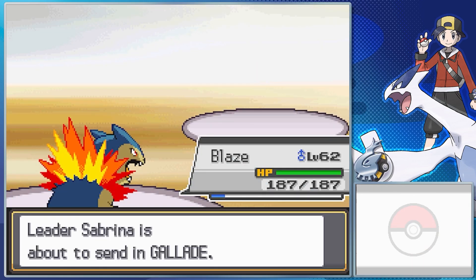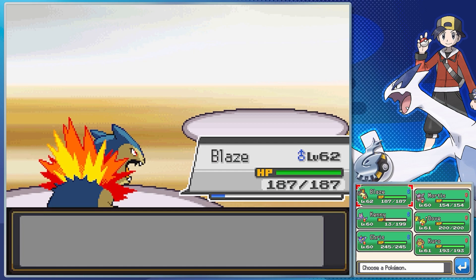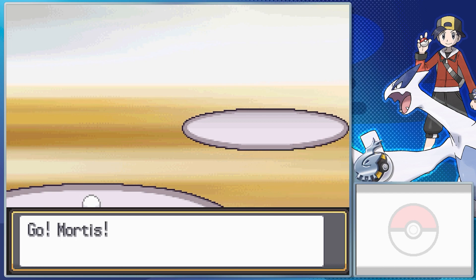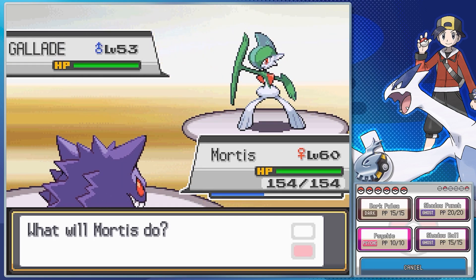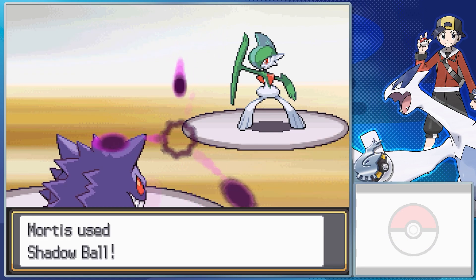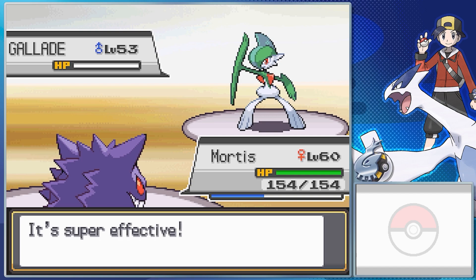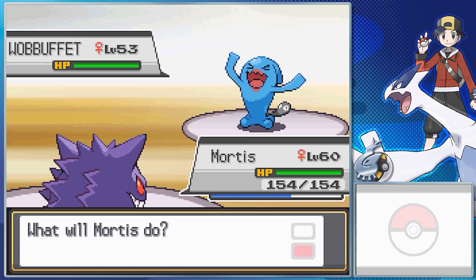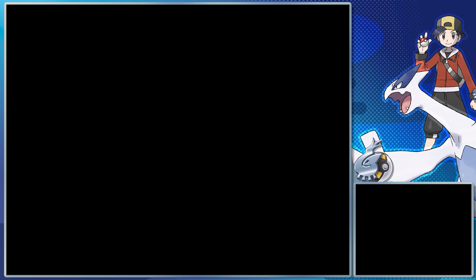Jinx has Forewarn, Psychic, Focus Blast, Blizzard, and Perish Song. The big new Pokemon Sabrina has is her Gallade. Steadfast for its ability — Steadfast raises the Pokemon's speed if a move causes it to flinch. Stone Edge, Psycho Cut, Night Slash, and Close Combat. Gallade is a Generation 4 evolution of a Generation 3 Pokemon, evolving from male Kirlia when you use a Dawn Stone on it. Psychic Fighting type, so it's weak to Flying, Ghost, and eventually Fairy. It's got really high physical attack and decent special defense, and it's decently fast. It's sort of meant to use the physical psychic moves to symbolize the physical-special split. Sabrina's final Pokemon is her Wobbuffet with Shadow Tag, Counter, Mirror Coat, Destiny Bond, and Encore.